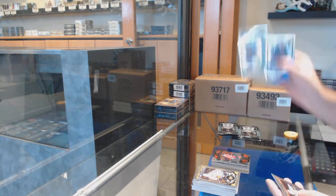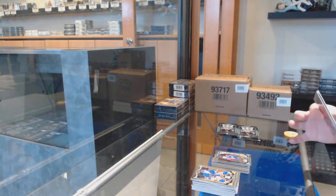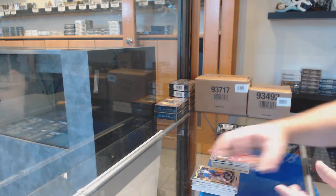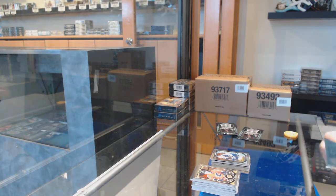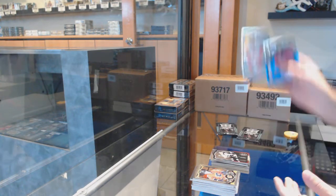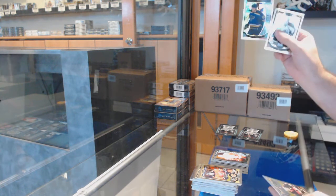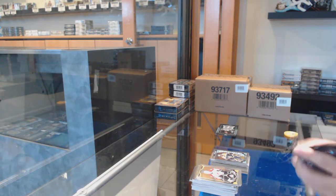Superstars of Bobby Ryan for the Sens, Mikko Rantanen for the Avalanche marquee rookie. A rainbow for the Habs of Galchenyuk and a Nick Petan marquee rookie for the Jets. Superstars of Crosby for the Penguins and for the Red Wings marquee rookie Afanasyev. Rainbow rookie of Perron for the Blues, Malcolm Subban marquee rookie for the Bruins.